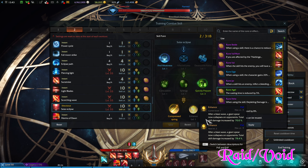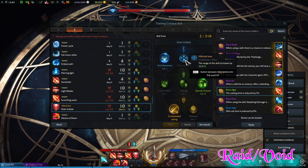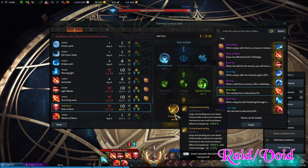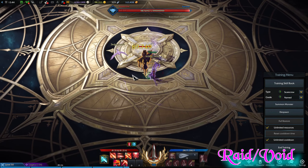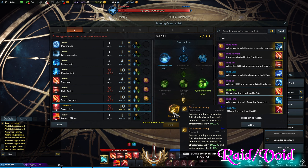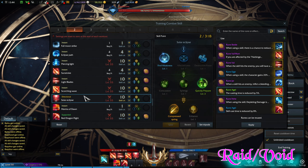Solar Eclipse — Find Weakness because we don't actually need the area since the boss is big enough. Quickly Prepare for the cooldown reduction — it's a huge tripod — and we want Compressed Ring so it turns into a purple thing dealing a guaranteed crit against targets that are immune to stun and knockback, which means pretty much any raid boss. So you're going to be dealing a guaranteed crit.